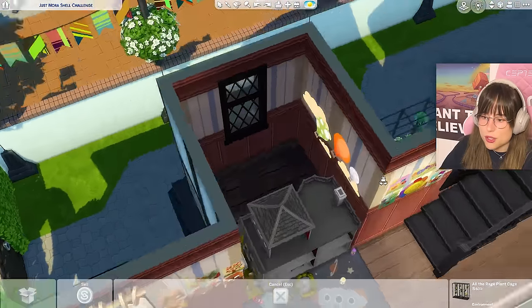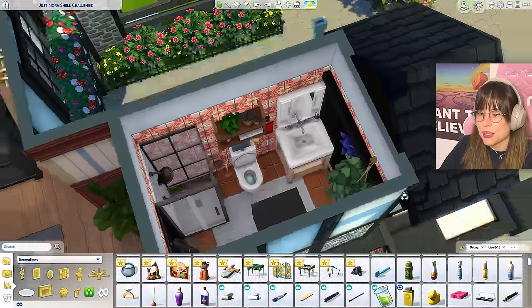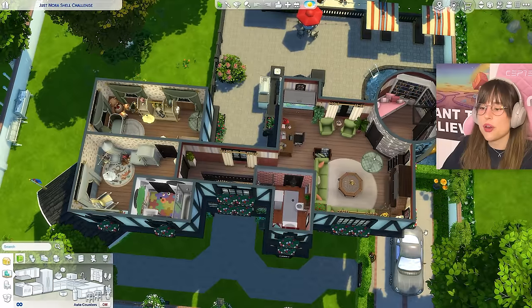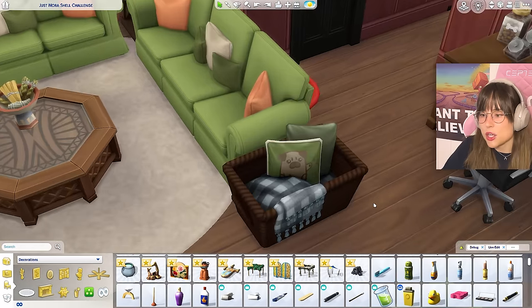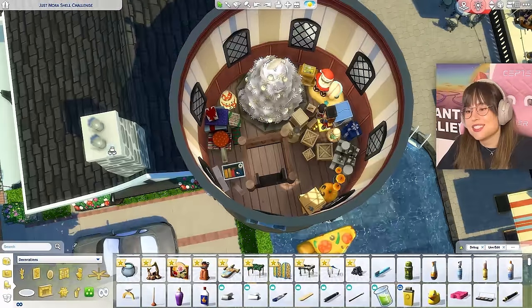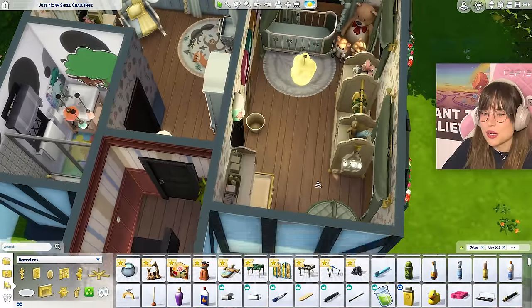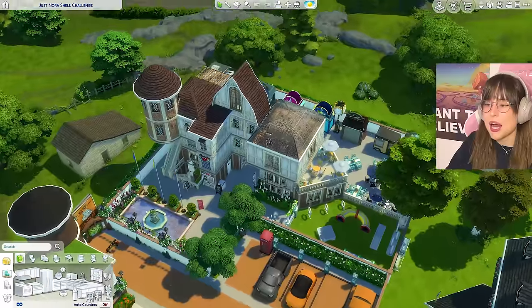The third floor has a very cozy living room with a little basket. The round room is a library, and a ladder leads up to what I believe is the attic - fantastic! On the other side are beautifully designed nurseries for the baby and infant. That was the first of four houses. Now on to House Two, the community lot.